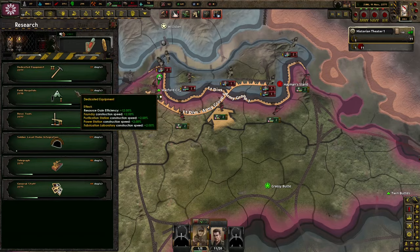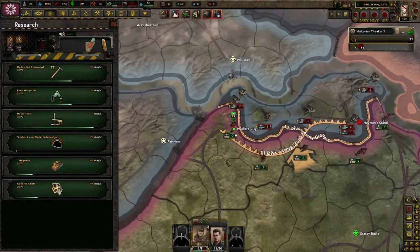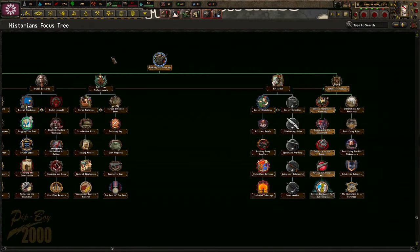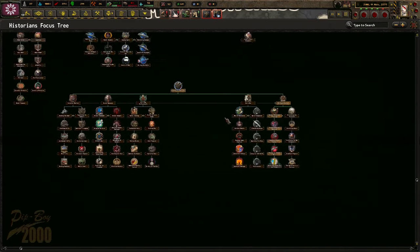I've been sitting here and we've been doing a lot of things offscreen. We have six research slots. The Historians do not have a unique focus tree, but I've been using Old World Blues, Old World Blues Tech Expansion, and Old World Blues for the Little Guys, which gives us this expanded generic focus tree, which really helps us out.